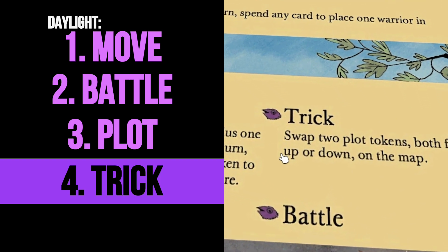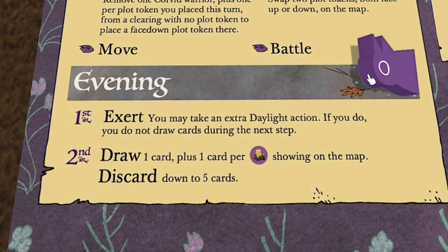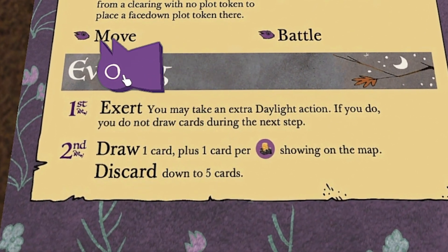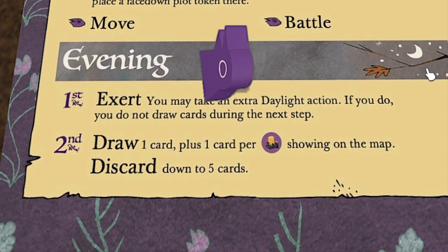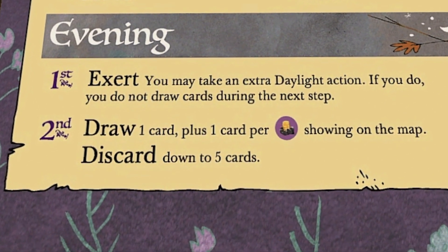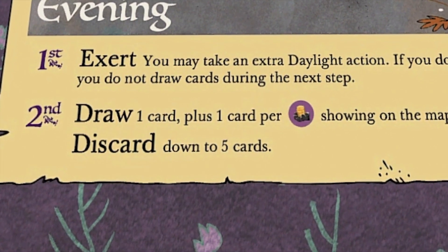Your trick is that unique trait that lets you swap plot tokens — they just both have to be face up or face down. In evening, there's one cool thing: Exert Power, which basically means you can get a daylight action at the cost of drawing fewer cards at the end of the turn. On the Lake Map with card draw and Exert Power, you can get four actions per turn — plot four times a turn. Run amok, go hard.